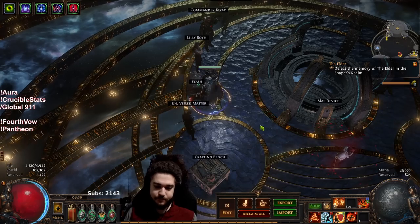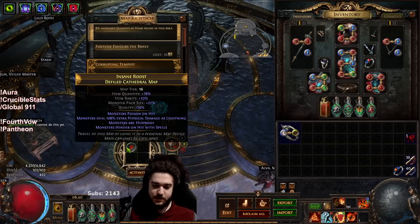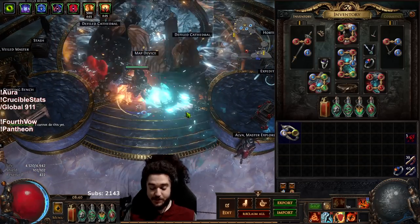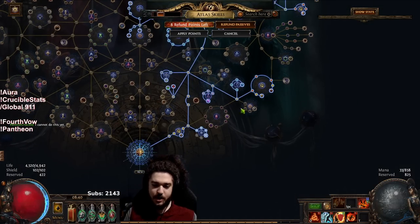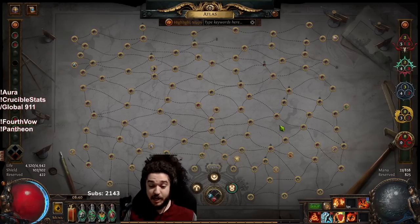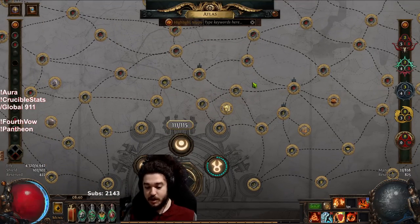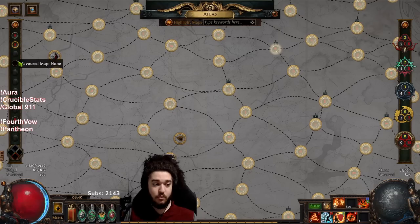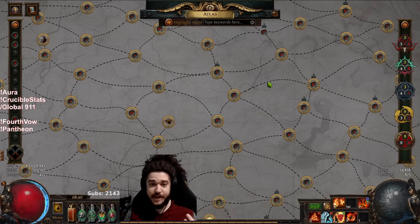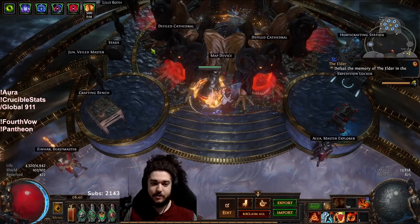Let's go run a map. I'm going to jump into this T16 Defiled Cathedral. It's going to be a little slow and I'm not going to do all the league mechanics because it's going to take like 10 minutes to clear. Essentially what we're doing with the Atlas right now: I'm still on Expedition, although I'm going to be dropping it soon because I'm just bored of it. It's gained me the majority of my currency to get almost all my Atlas bonus objectives, specifically using Tujen constantly re-rolling for more Tujen, re-rolling for more chance orbs, scours, alchemies, and basically all of that stuff — it helps go into the mapping fodder.